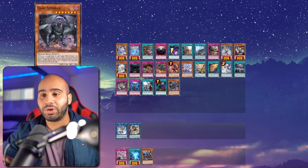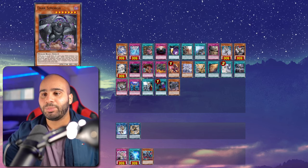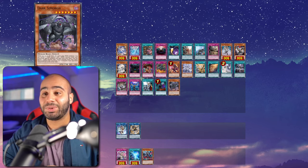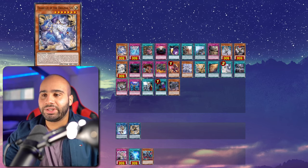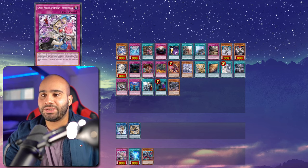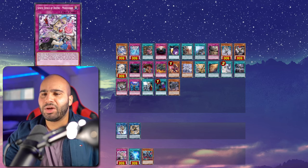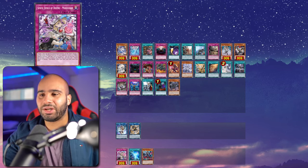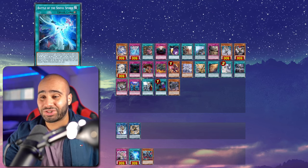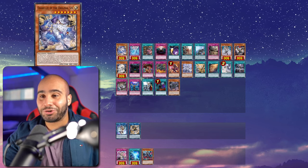You're also protecting yourself from Evenly, Imperm, Crossout, and Called by the Grave because those cards have to be used very late. And if you've got Diabellze and Dark Simorgh together, that's a full lock — your opponent cannot activate cards without setting them, but also cannot set cards. So no spells or traps for your opponent whatsoever. That is completely unfair. Obviously those are the two superior cards to play with the Sinful Spoils package — the other two cards are just really bad. Moralltach is kind of like a Book of Moon, just not good enough.